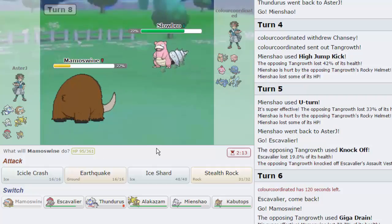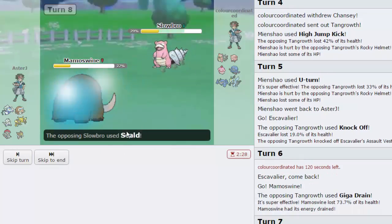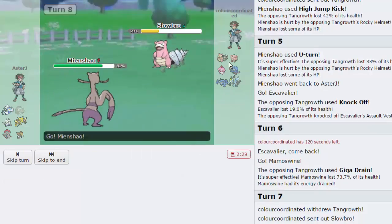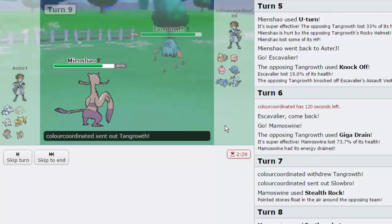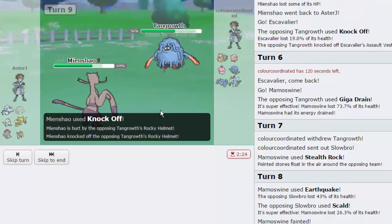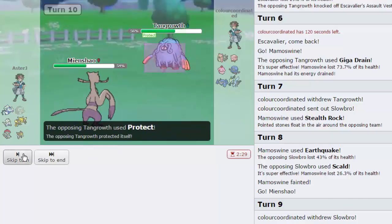I don't know what else can take a Specs Scald, so let's just go for EQ — screw it. We get off a nice chunk of damage, he goes for Scald and knocks us out. We go into Mienshao again. He still has Tangrowth alive, but it's pretty healthy because it went for Giga Drain. We're going to go for Knock Off — get rid of its item — and then this U-Turn is going to do a hefty chunk of damage without actually giving us any recoil other than Life Orb. We end up coming in a little bit higher in health than before.